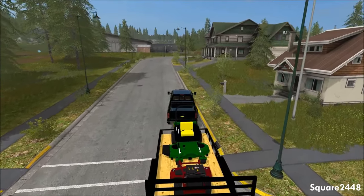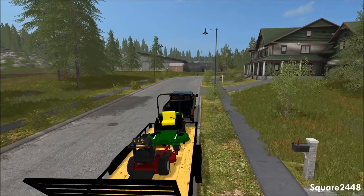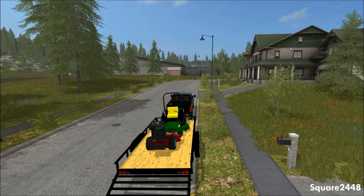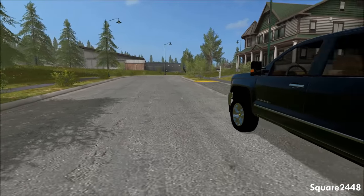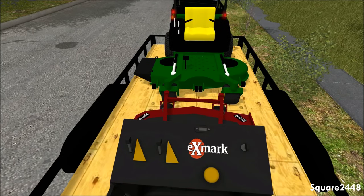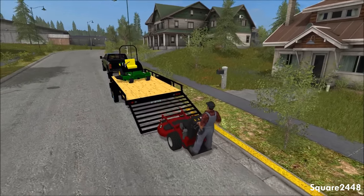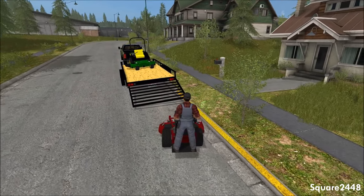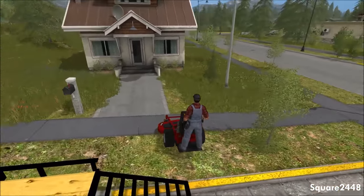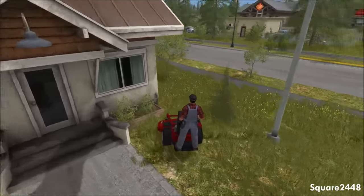We will be mowing these four houses to the right. We did use one of these houses as our main house for the camping video yesterday, so if you haven't seen the camping video I really do recommend it — it was an awesome video on a pretty cool edit of this map. We'll start up the stand-on mower first. We do have the hazard lights on, and a lot of guys asked me to park on the side of the road instead of in the driveway of a customer's house, so that's what we will be doing.